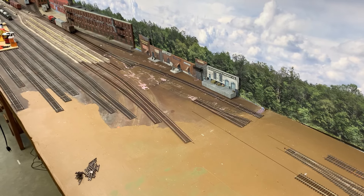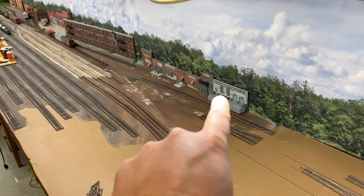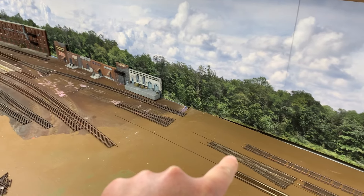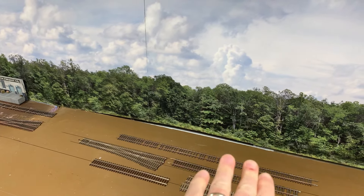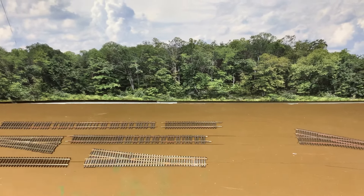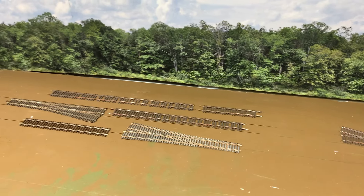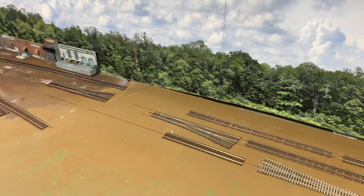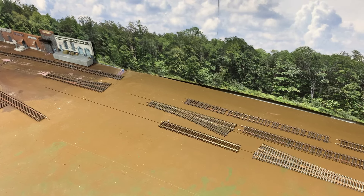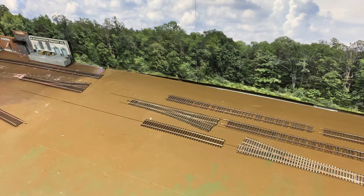Welcome back everybody. Still doing some track work — last video we got that structure put in and the track coming off of here is the industrial lead. In this area my original plan was to do a power plant here and then off to the right in the corner a water treatment plant, but I'm actually going to drop the water treatment plant, at least in this location, because I want to do the power plant a little bit bigger, and this gives me room to do that.